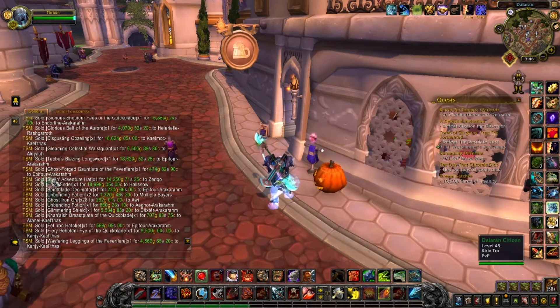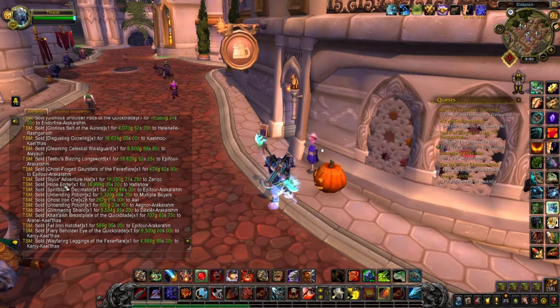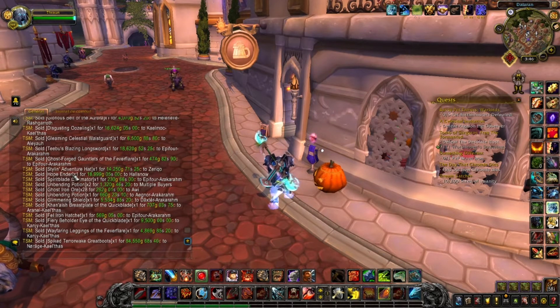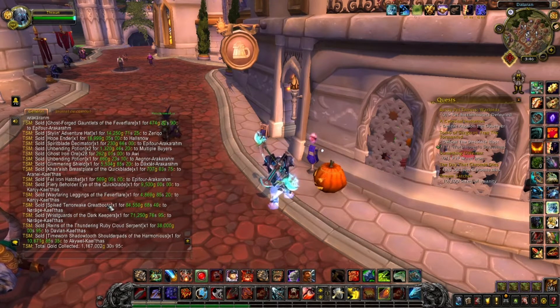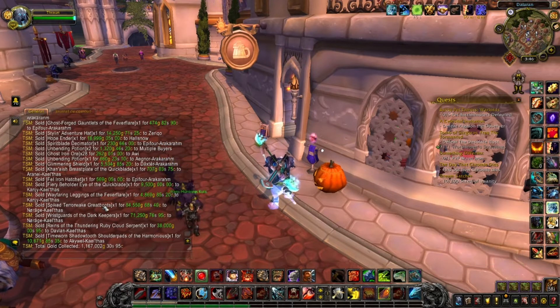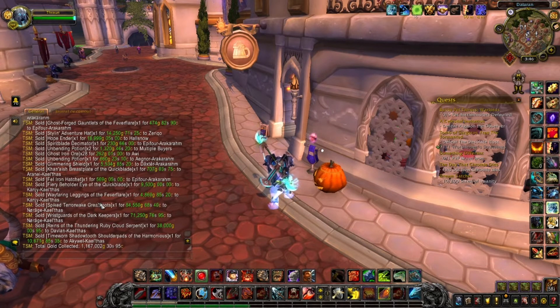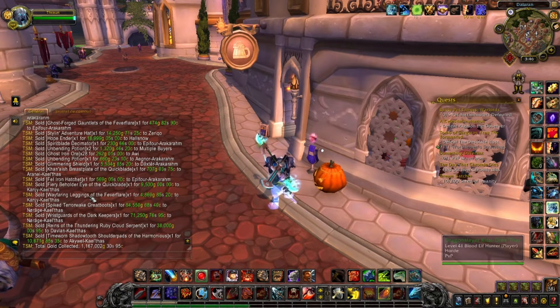I also sold a Stealin' Adventurer's Hat, which is something you can craft with Leatherworking — really great. A Hope-Ender World BOE, which is a drop from Karazhan in BC — really great as well. Then I have Spiked Terror War Greatboots, a BOE from Tomb of Sargeras, and Witchguards of the Dark Keepers, a BOE from Antorus. These BOEs are selling really, really well, so I always recommend trying to farm these.